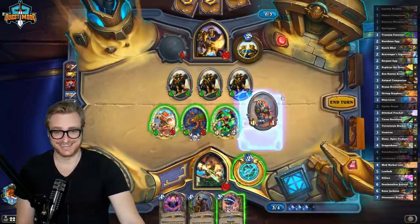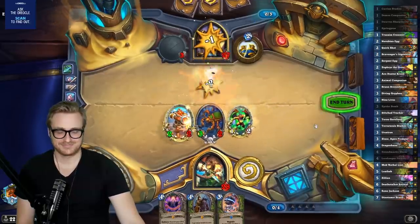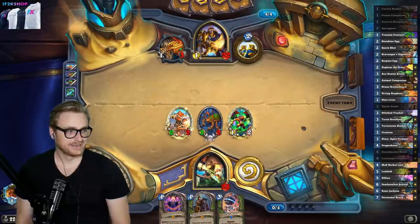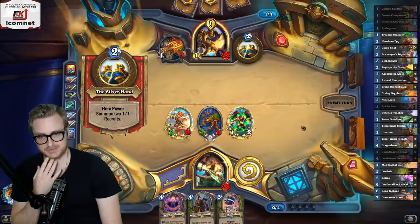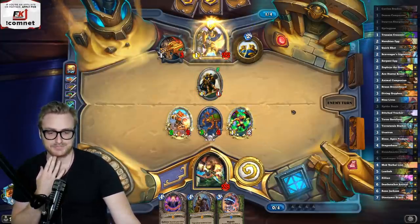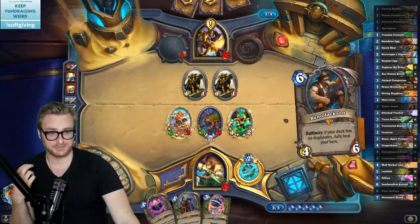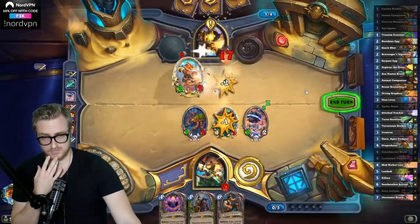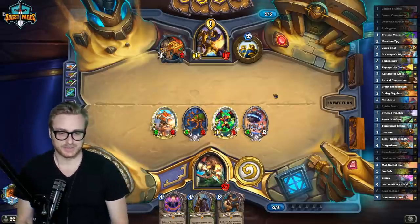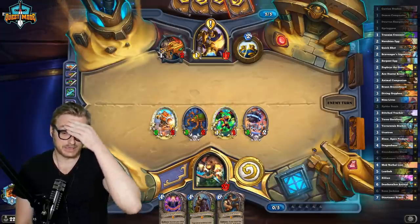I'd feel sorry for this opponent, but I just don't. They're having a rough go at it this game. We just keep killing their dudes and preventing their swing turns. Remember when Odd Paladin was broken? It's still a very good deck — I think it's being underplayed. They're going to kill this now, but I think we've gotten far enough ahead that we can just start going face. Polkel, hero power, shove the Bran, and win.